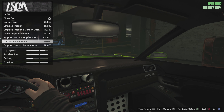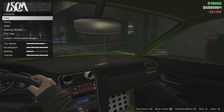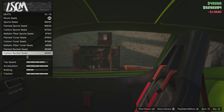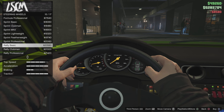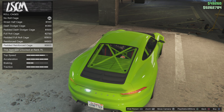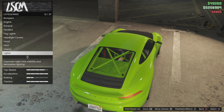Interior - you can do the inside. Do the dash. Doors. Seats. Look at that steering wheel. Roll cage - let's do it. Let's do it.